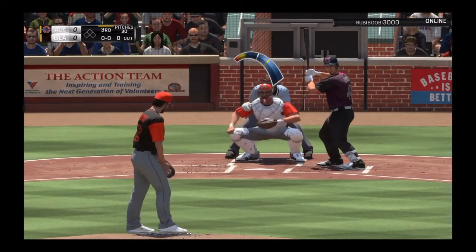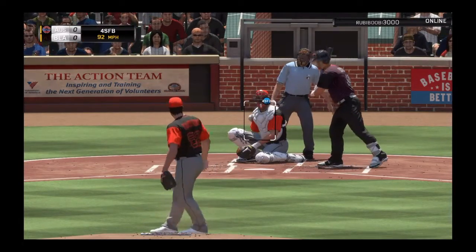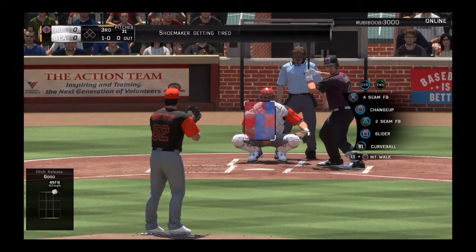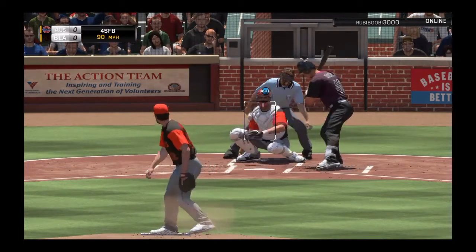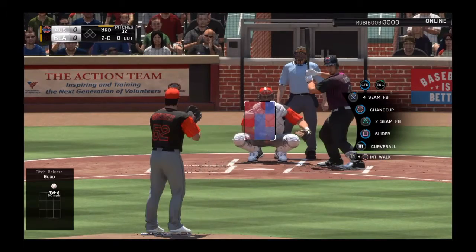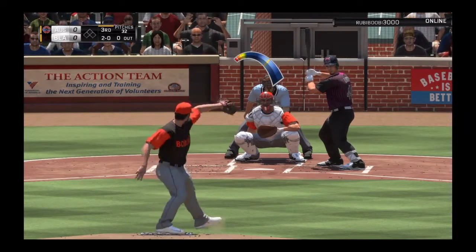Wilson Ramos is leading off for him now. We're going to keep Matt Shoemaker. I got pitchers warming up. We're going to keep Shoemaker — if he gives up one hit, I'll bring in a reliever. Can't afford to lose another game in this series.